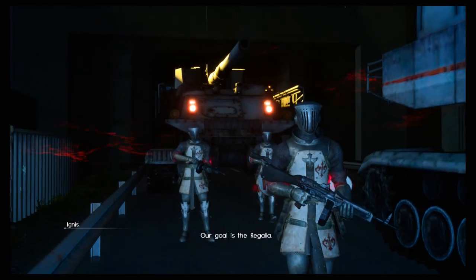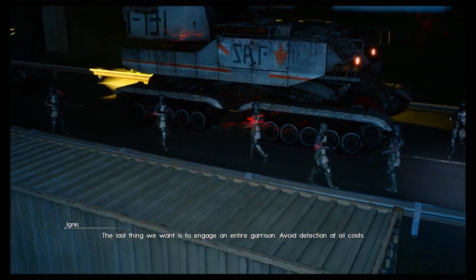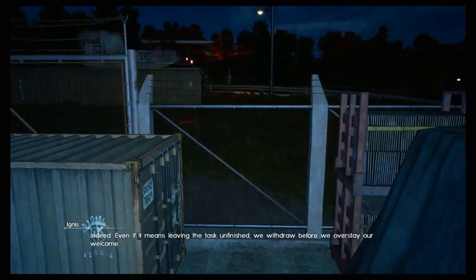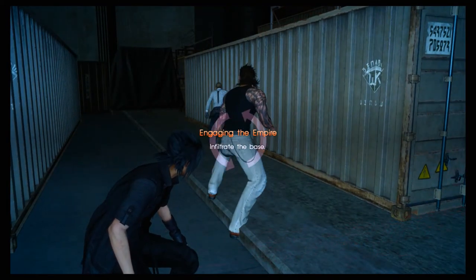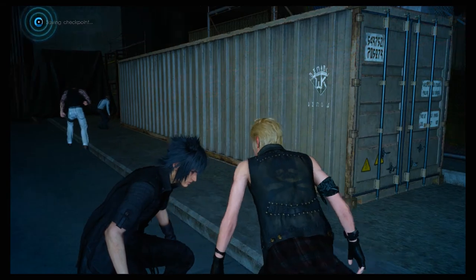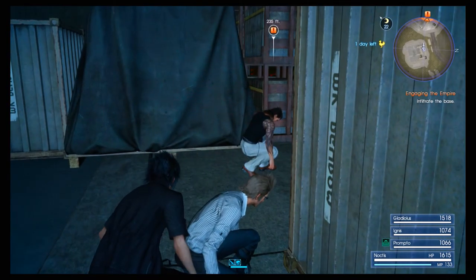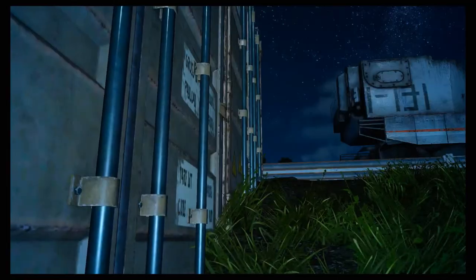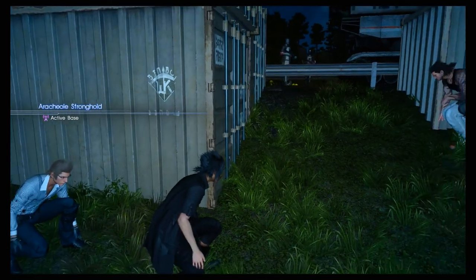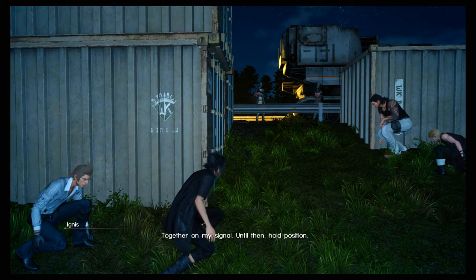Last main mission for now, and the goal is the Regalia. The last thing we want is to engage an entire garrison — avoid detection at all costs, in and out before it gets light. Even if it means leaving the task unfinished, we withdraw before we overstay our welcome. Alright, infiltrate the base — it's stealth through and through.